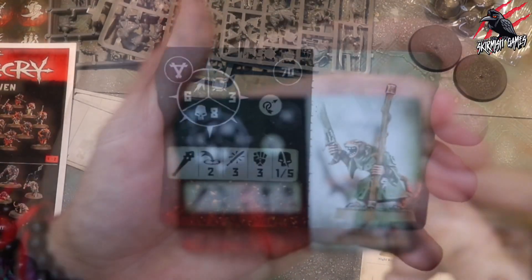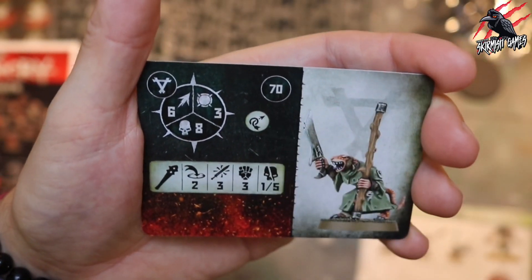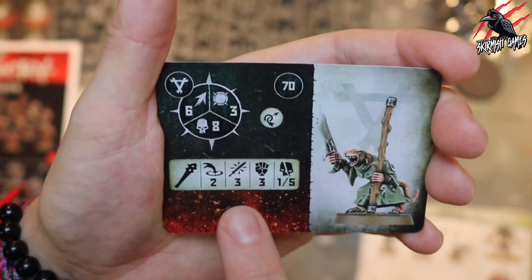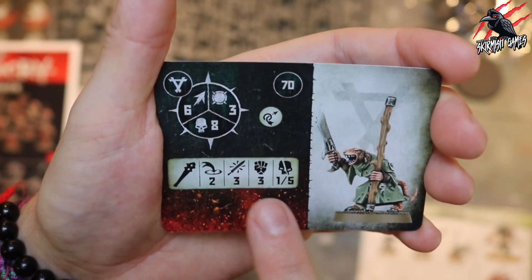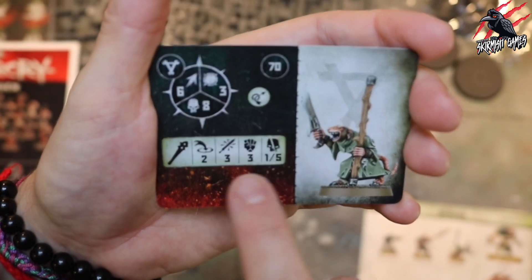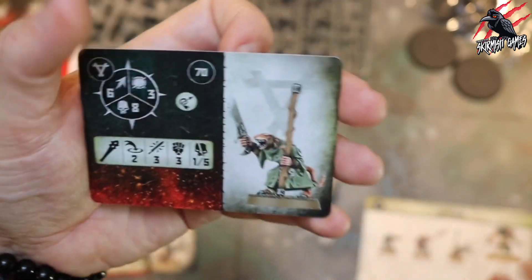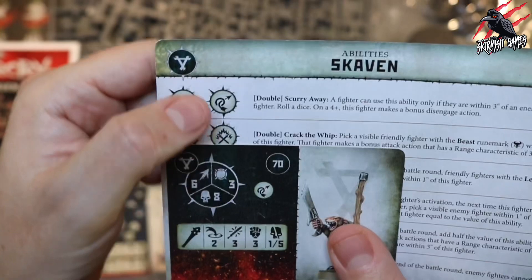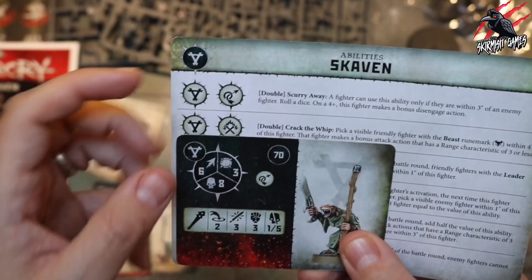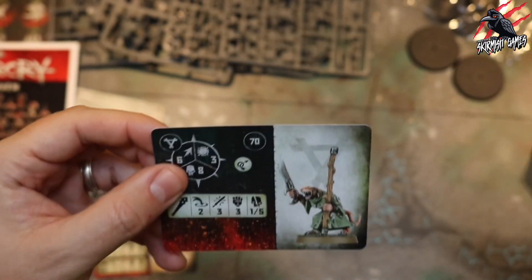Now we've got our Plague Monk at 70 points. He's got movement of six, can take eight damage with toughness three. He's got a range of two with his longer staff, making three attacks, strength three, dealing one to five on the crit. So for 70 points, if you get a crit you're going to do five damage with three attacks and a little bit of range. That's a lot for 70 points. His ability is the double Scurry Away.